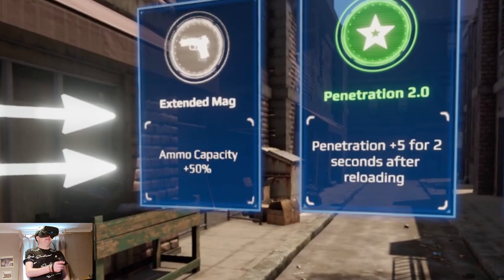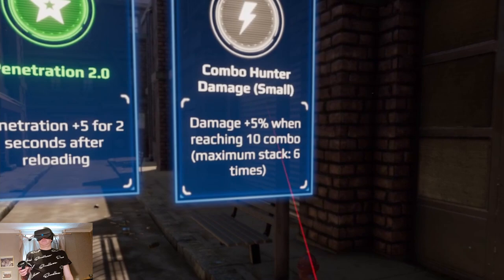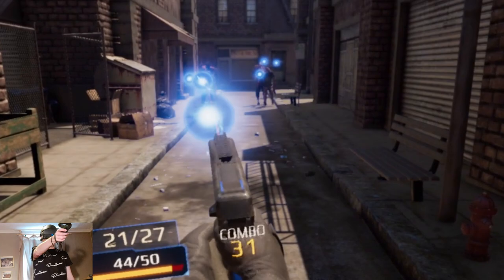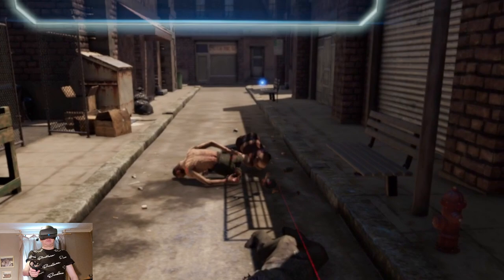Now I really need to start thinking about tactics — the zombies have got a lot faster. Let's go for more ammo, 27 bullets. Here they come! This is more like it — wave cleared.